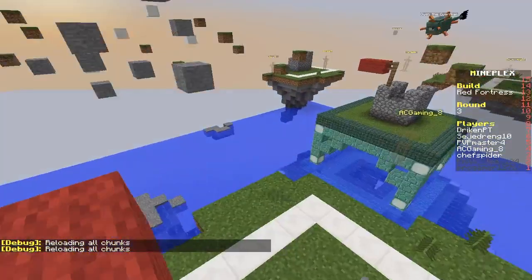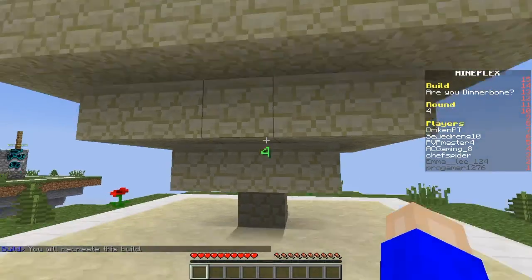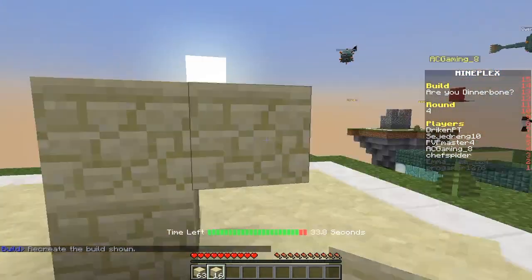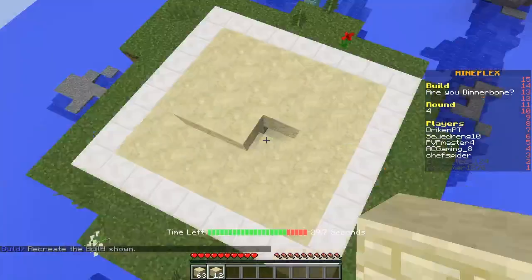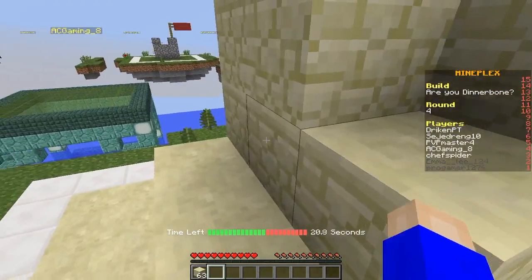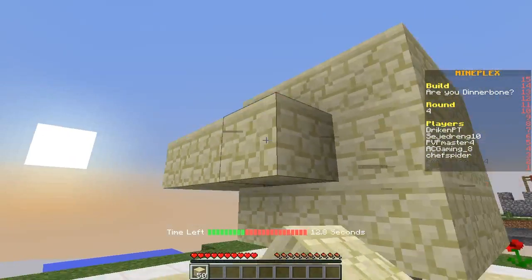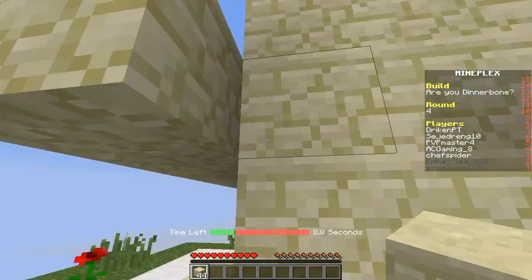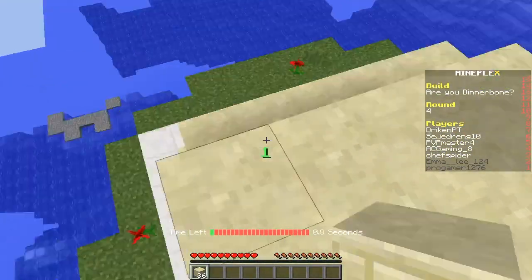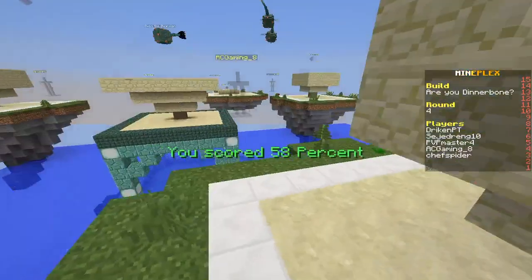I'm gonna try to reload some chunks — whatever, that's not important right now. All right, so let's just back up — one, three, five, and then seven. All right, let's just place blocks. I think this is it, unless it's hollow in the middle — in that case I really messed up. But anyways, other than that it's all fine and dandy. Yeah, you see, I was right — it's all hollow in the middle. So I got pretty close, but I might be out.